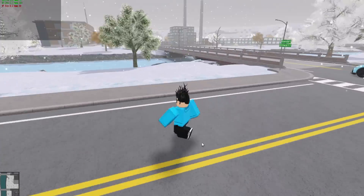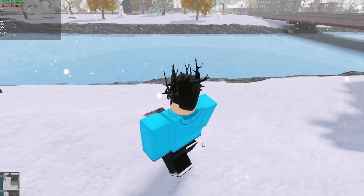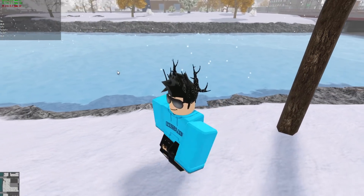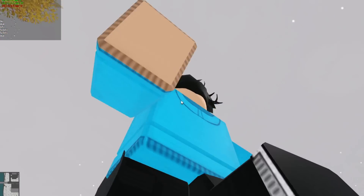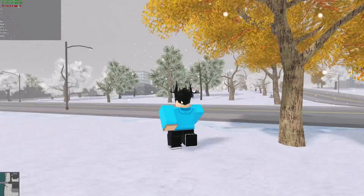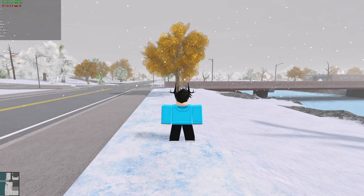If you go to the FPS cap in the unlocker and select, for example, 240, your FPS will now be unlocked. My graphics card isn't the best, but FPS is now around 100 on average. Looking at the sky it reaches around 200, and looking back into the city it sits at about 80. That's how you increase your FPS with the FPS unlocker.